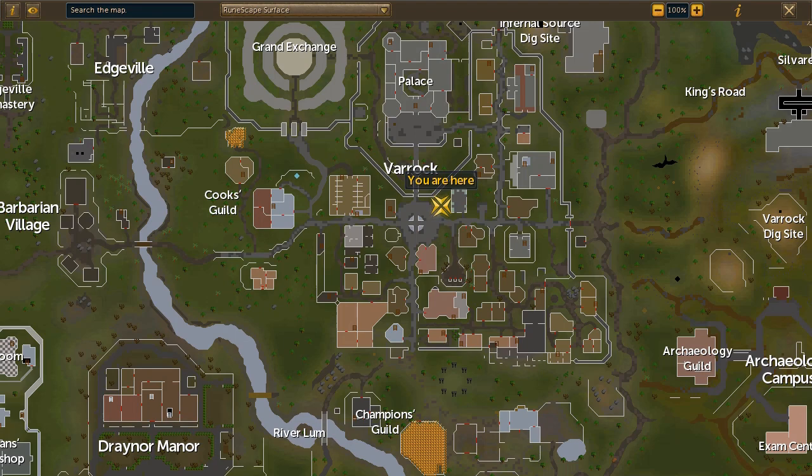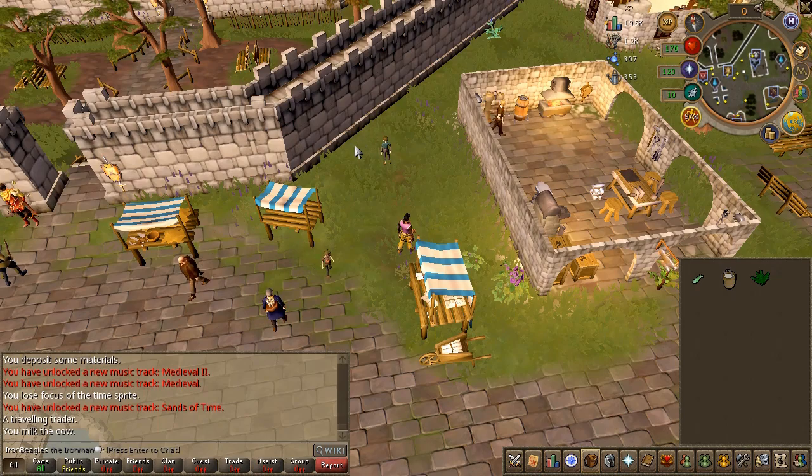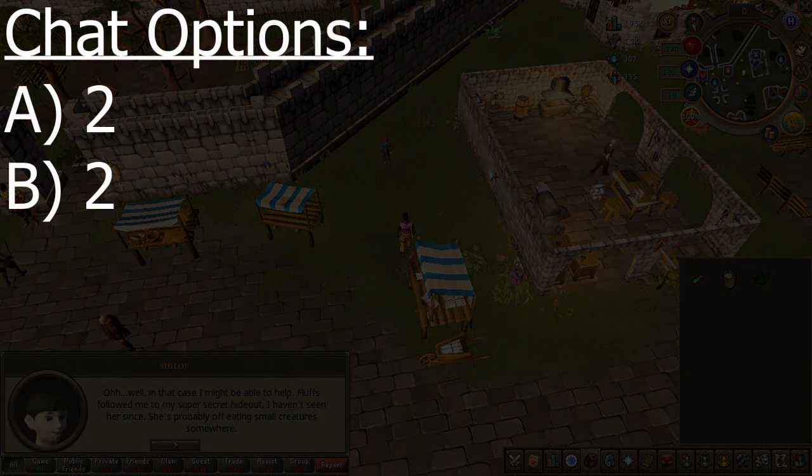Next, head just northeast of the Verox center, speak to either Willow or Shilup and choose the second chat options for both prompts.